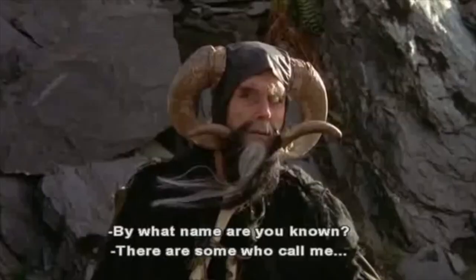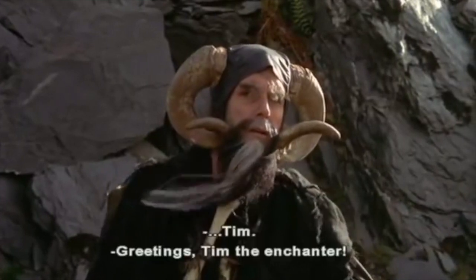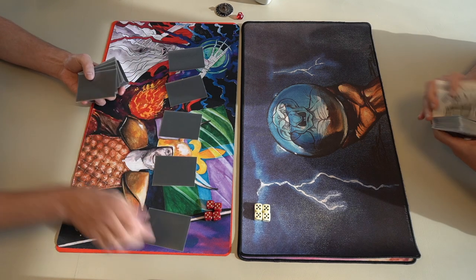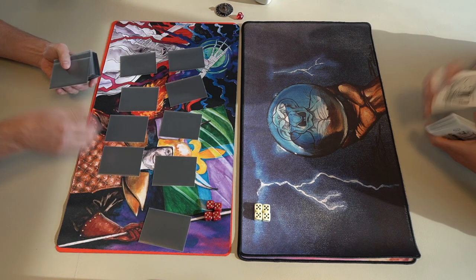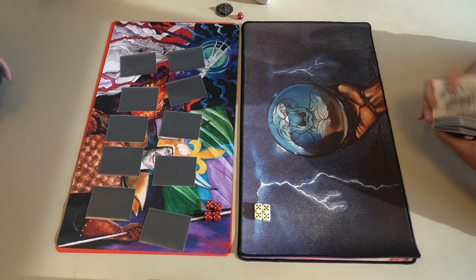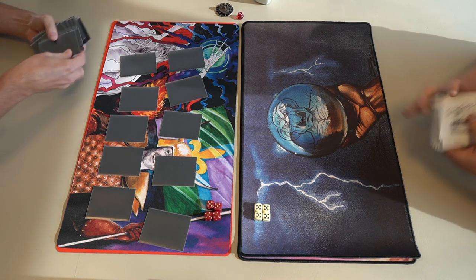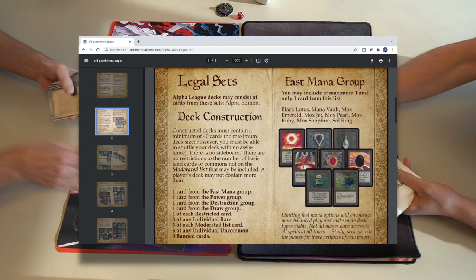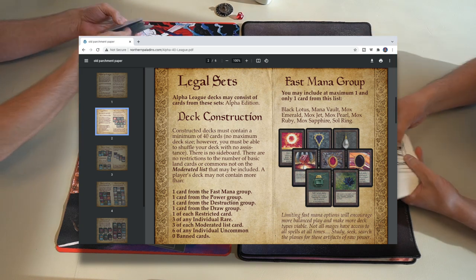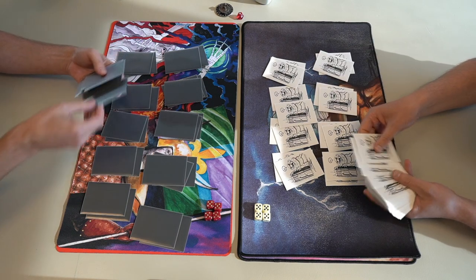Welcome to another episode of Timmy Talks, the channel where we talk old school magic. Today I have some beautiful old school magic for you. We're going to look at two alpha decks because this is an alpha 40 league match, meaning we'll be playing according to the alpha 40 league rules. There's a screenshot of the digital rulebook, and in the description below you can find all the details. If you want to know more about this format, check the description below.